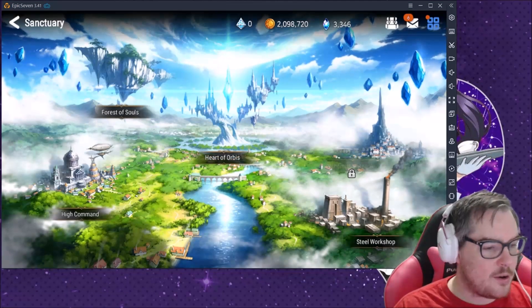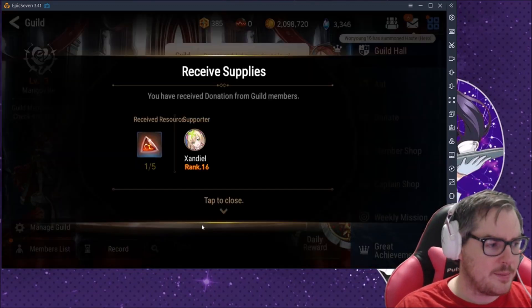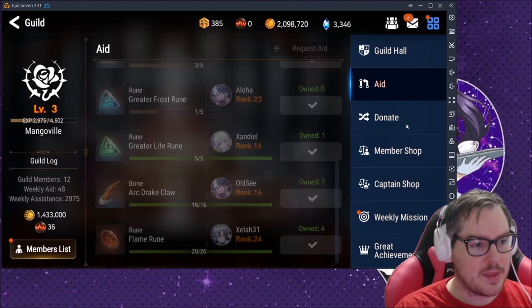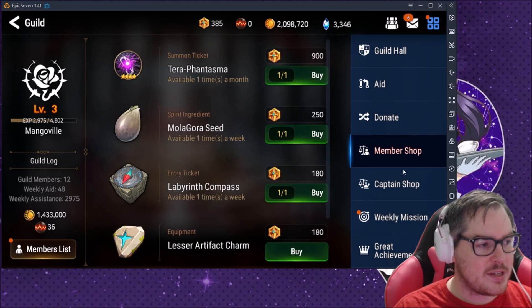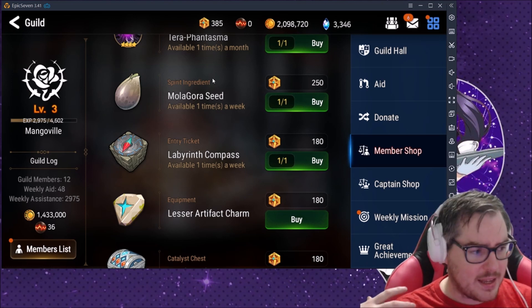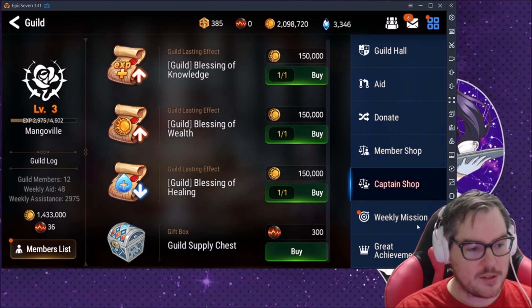There are also other buildings you can figure out — the game explains them. Guilds are super important. Make sure you're in one. You want to aid as much as you can to help level the guild, and donate the max you can every single time. These 'Proofs of Courage' — I'm not entirely sure what they do — but you can find them from emergency quests that pop up on the map. Anything available one time per week is probably a good idea to buy.